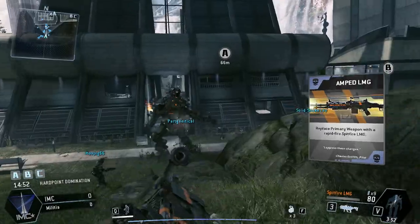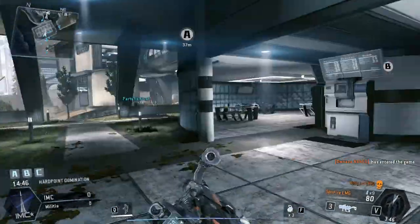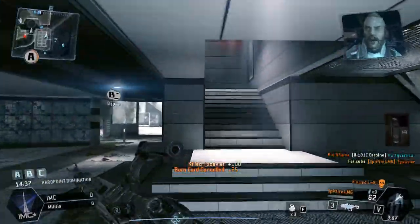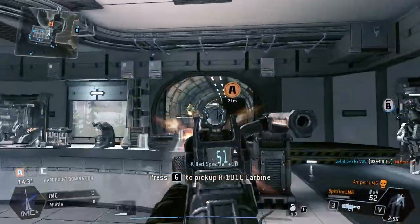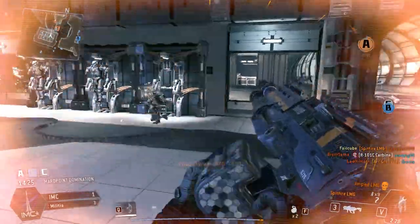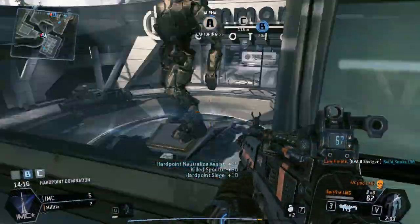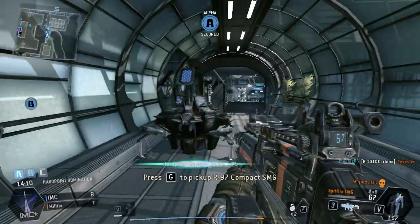Here we go. Yeah, take this down. I got a kill. Cancel this burn card. Whoa buddy. We just captured hotpoint Bravo. We got Bravo. Hotpoint neutralized. I'm tracking down all enemy specters near the terminal. Hey, this gun's pretty good. I don't want to die because I'll lose it. Don't let them near that terminal.